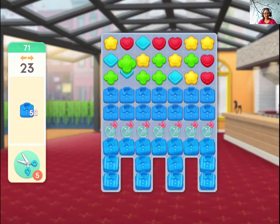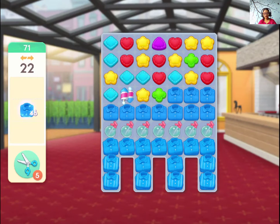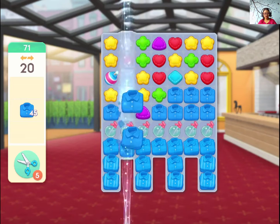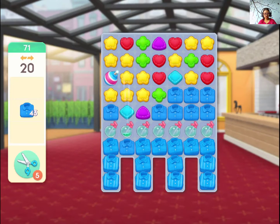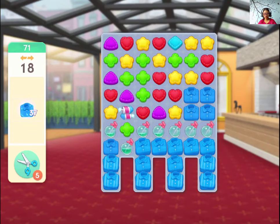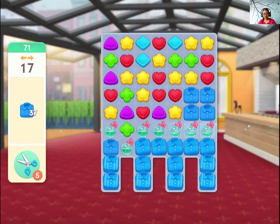This is level 71 of Project Meekover. We made shirts. So let's get started. There are spray bottles, so you can make good use of them. We need 3 matches to activate those.